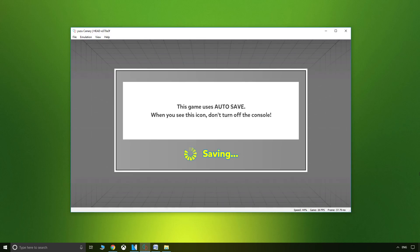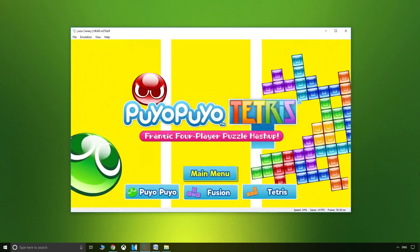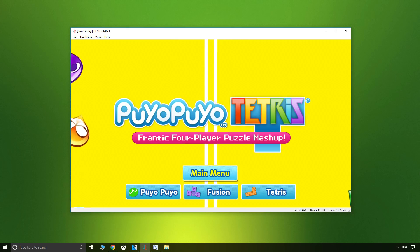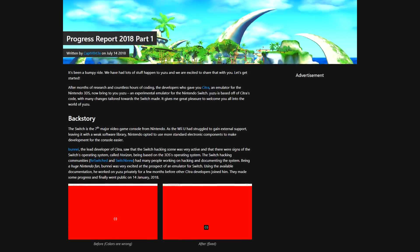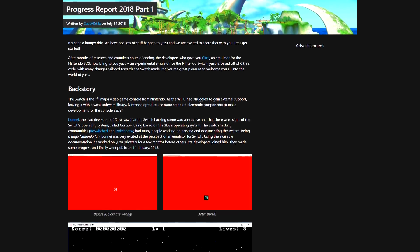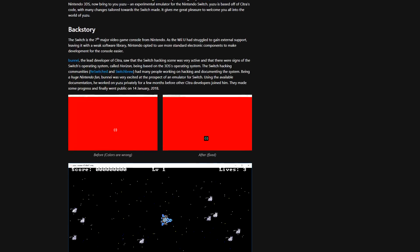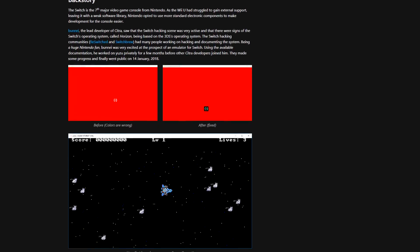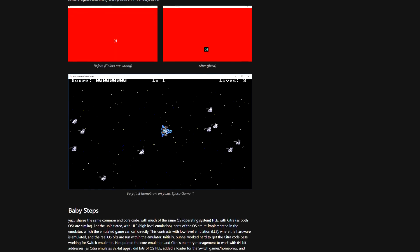Moving on to performance, Switch emulation across the board is still very much in its infancy, highly experimental, full of bugs, unoptimized and very much a work in progress. This means that expectations need to be measured and reasonable, paired with patience. So for those of you jumping to sell your Switch, don't. Progression and improvement is a daily pursuit, but emulation development can be a long and grueling task.